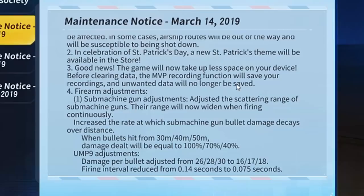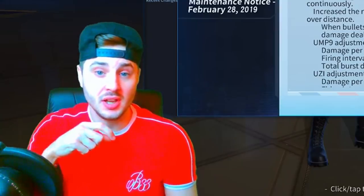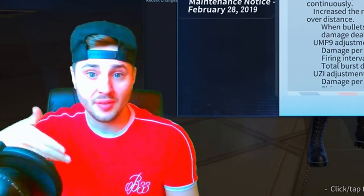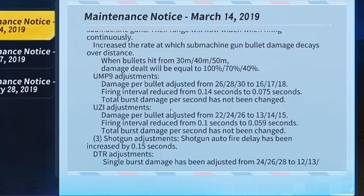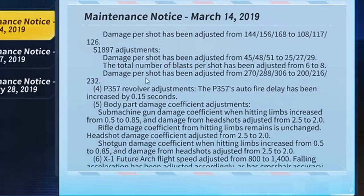Really appreciate the developers for always updating the game. Firearm adjustments: submachine gun adjustments - they've adjusted the scattering range of the submachine gun, which will now widen when firing continuously. The blue Uzi shoots so straight you can kill people from a long distance away, so submachine guns will now only be effective up close. It also increases the rate at which submachine gun bullet damage decays over distance.